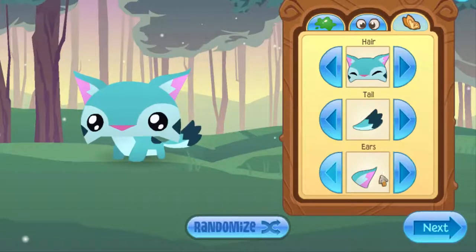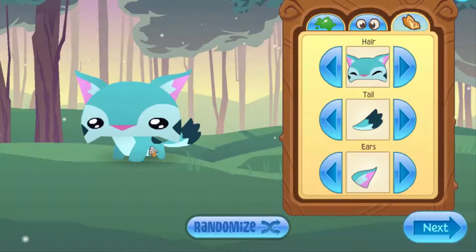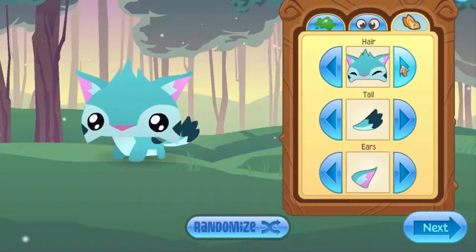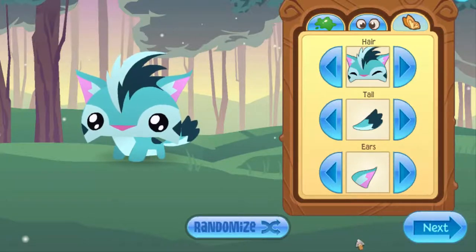For the ears, I'm not going to put anything because I don't really like the extra stuff — just keep it simple. I like this because it goes with the back and the face. For the hair, I usually just make it fluffy because for some reason fluffy feels really cute to me.